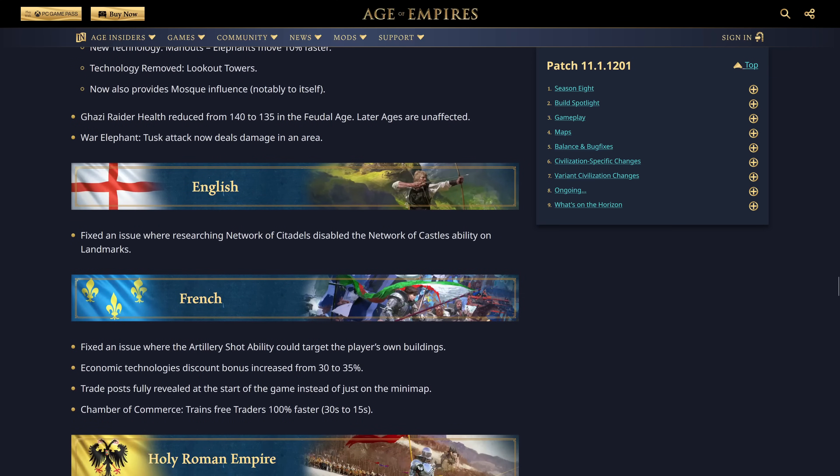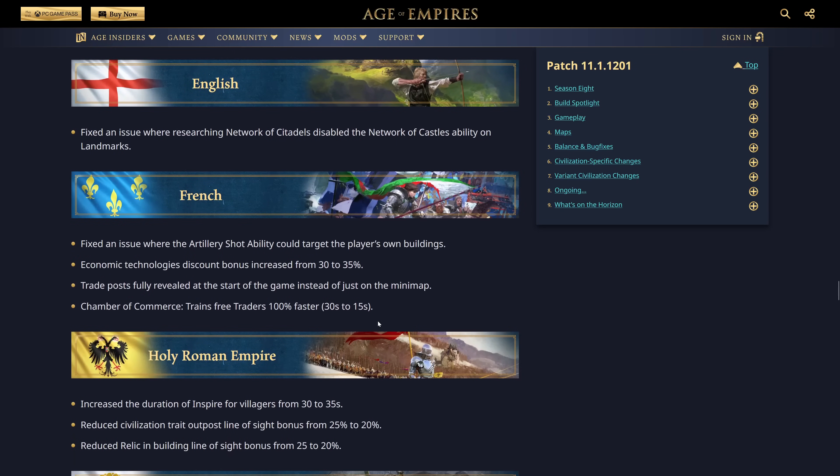French: Fixed an issue where the artillery shot ability could target the player's own buildings. Economic technology discount bonus increased from 30 to 35% — nice, keeps it in line with the Abbasid bonus. Trade posts are now fully revealed at the start of the game instead of just on the minimap. And Chamber of Commerce trains free traders 100% faster — from 30 seconds down to 15 seconds. I like the push towards trade; we're not seeing much of it in the current meta.